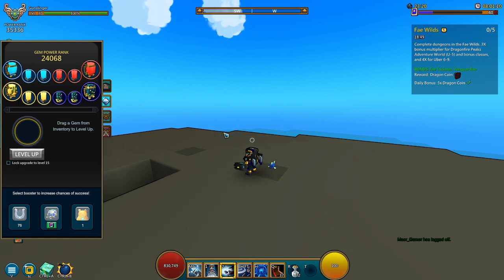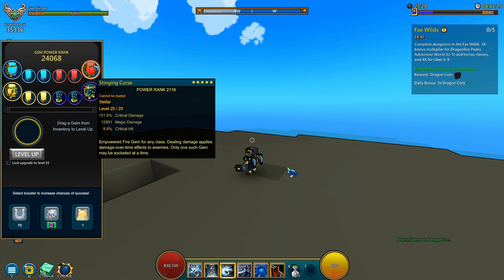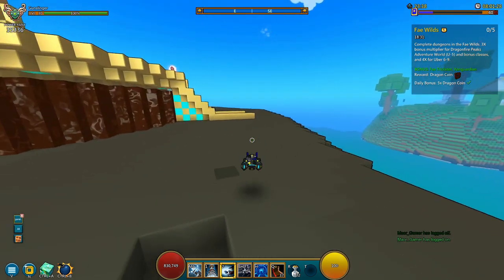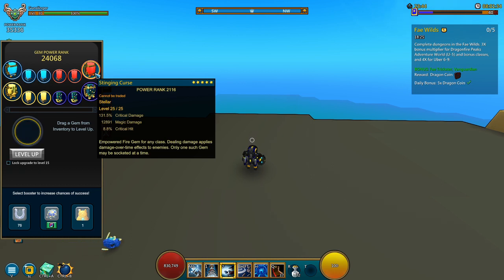Moving on to the next gem — there's been a lot of speculation, but I've found that the Stinging Curse is one of the best gems on the gunslinger. What this gem does is deal damage over time effects to enemies. If you're focusing on a single target like a Leviathan, it will definitely be effective. It's a really good gem to use against solo single-target bosses, and I would recommend you get this gem as well.